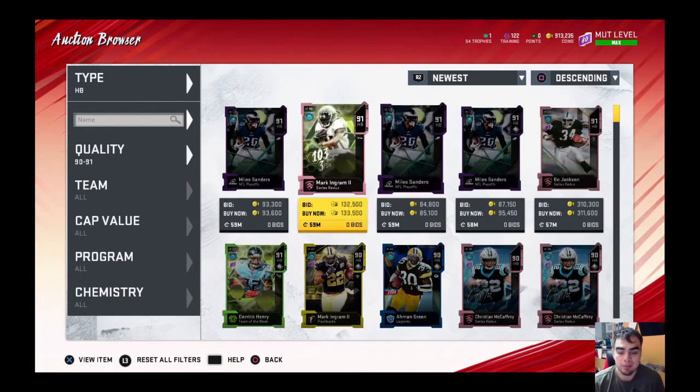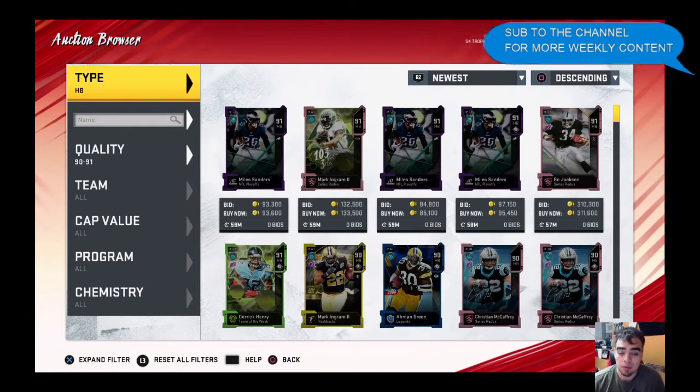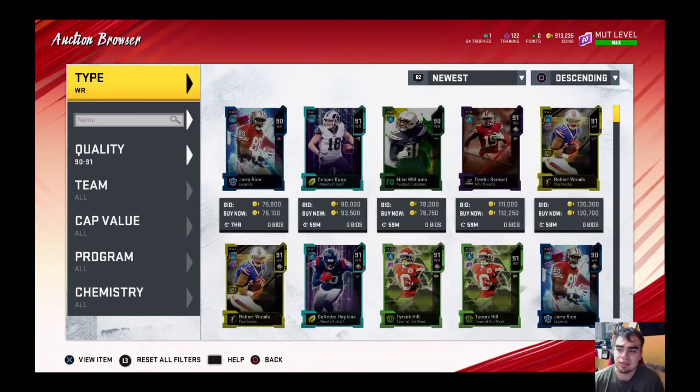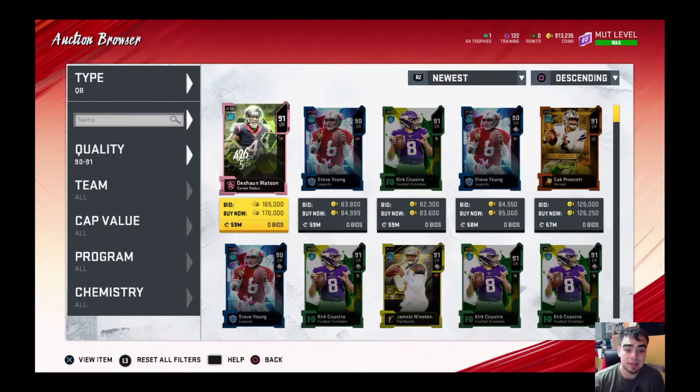I could probably get Miles Sanders at 85k or below and you're making profit off what he's going for, which is a nice price. I basically just attack at every position and I don't go by teams, because I feel like it's more fluctuated. You get it all fresh and that's the good thing about this 90 to 91 tier — there's a lot of cards you can get off at a good price or even snipe.